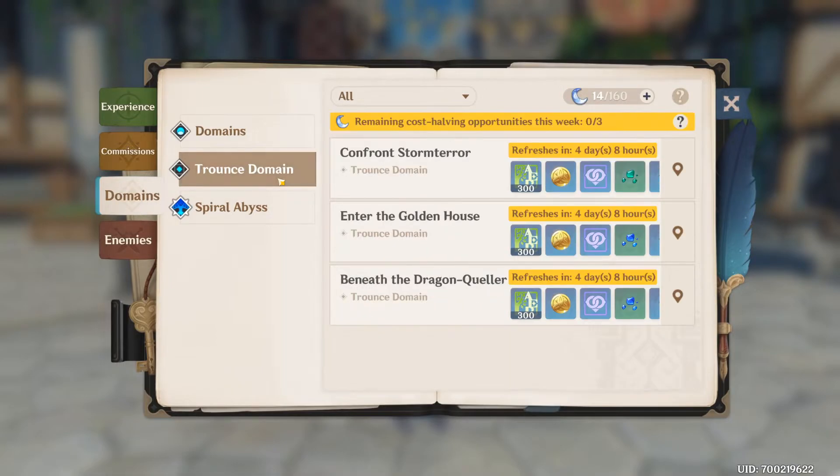Trounce domains are the weekly bosses. Currently there are 4 weekly bosses you can do. Claiming rewards from weekly bosses costs 60 resin, but for the first 3 you do, that cost is cut in half. So you can do the first 3 weekly bosses for 30 resin and then do the 4th one for 60 resin, in whichever order you wish.